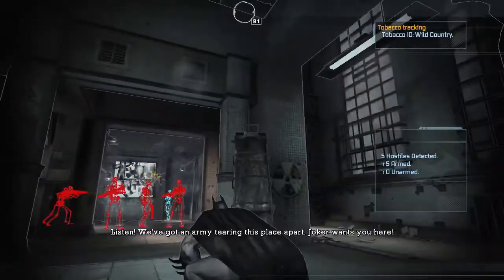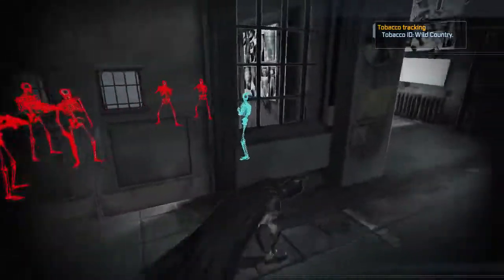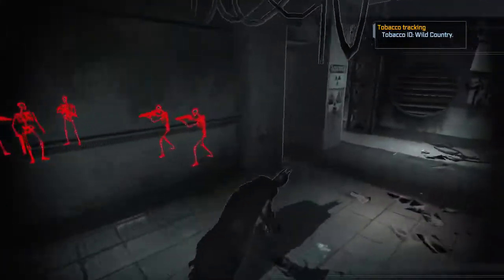There are three walls around this room that they're in. You have to detonate all three of them to take out all the mooks that are surrounding her.